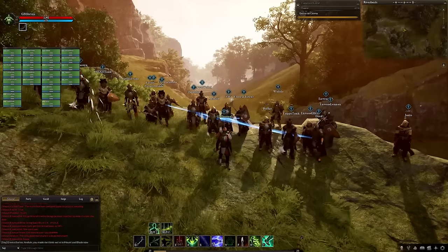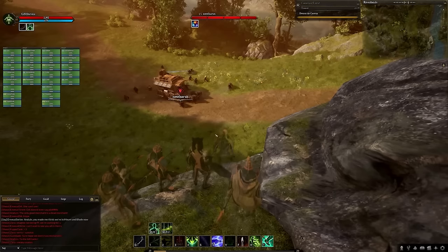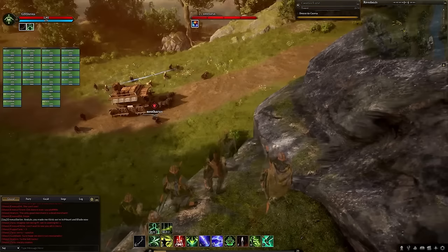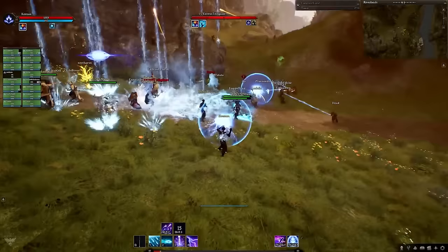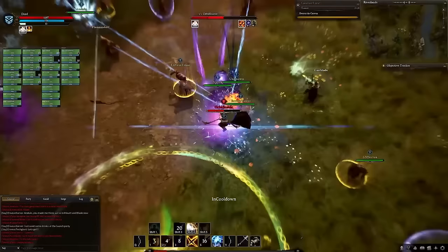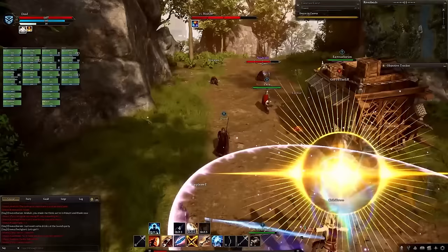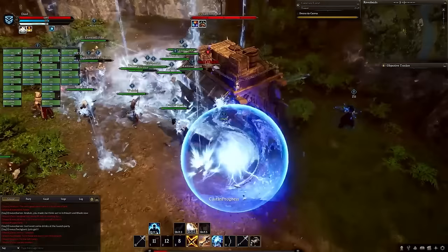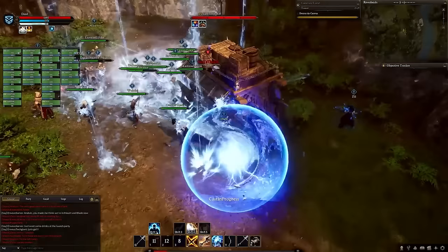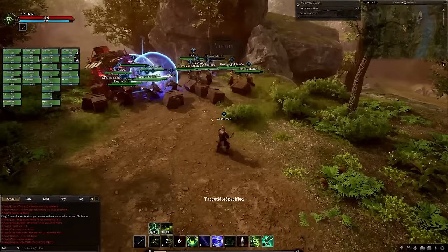2024 started off with an absolute banger of a development live stream that showcased Ashes of Creation's caravan PvP system. Steven has his raid group make their way to a viewpoint where they lay in wait ready to ambush a passing caravan protected by another raid group. The caravan approaches, battle ensues and it's bloodshed. Once the players are slain, the raid then turns their focus towards damaging the caravan which visibly gets destroyed, catches fire, and the crates of loot carried by the caravan are then scattered around the area.